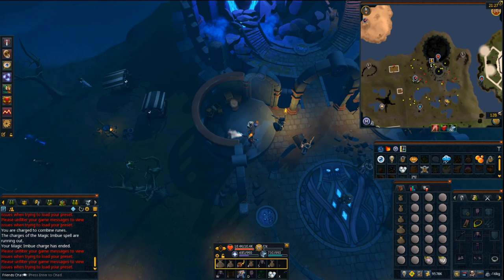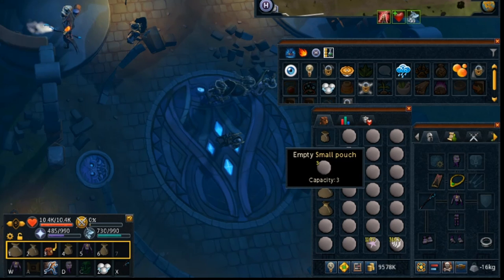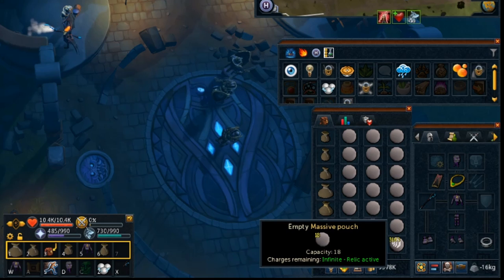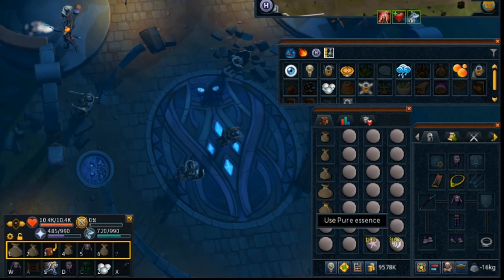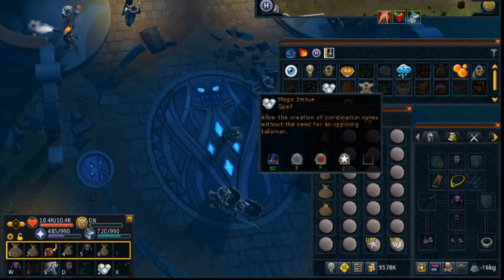The first thing we should talk about is the loadout. I've got a small pouch, a medium pouch, a large pouch, a giant pouch, and a massive pouch. You want all of these pouches, or as many as you can use at your level. You want pure essence — thousands of it — it's very cheap to buy on the Grand Exchange. You want astral runes if you have the Lunar Spellbook. If you don't have the Lunar Spellbook, I wouldn't recommend doing combination runes because you'd have to use a talisman each time.